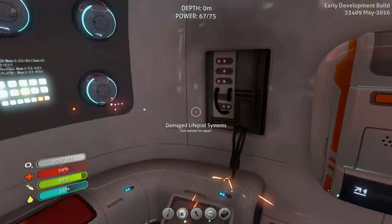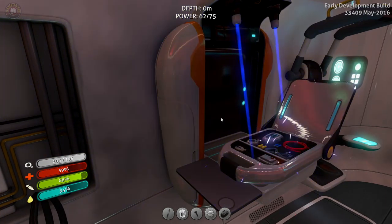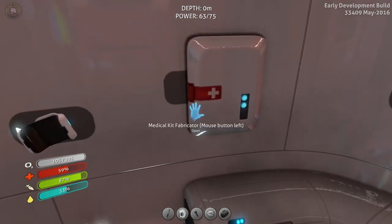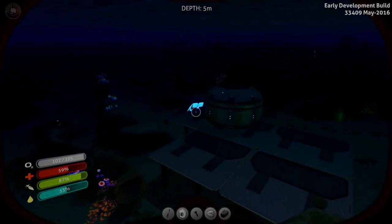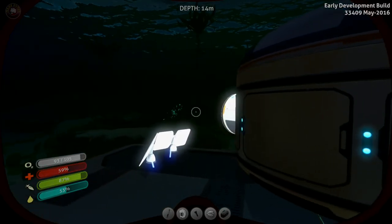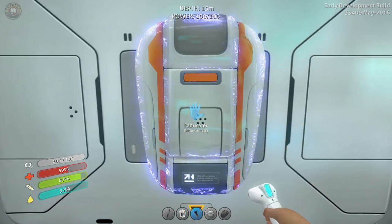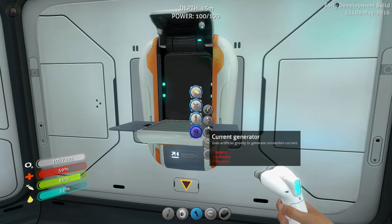I hope I have everything on me to do this. If not, then I have to go back. No, I have it. Let's grab everything here. At this point, might as well. Computer chip we'll keep on us because we need that. Completed! Yes! Now we have to be careful — it's nighttime, so there's no solar panel, there's no energy, there's no power. So we have to utilize what we can very slowly, not to overdo it.